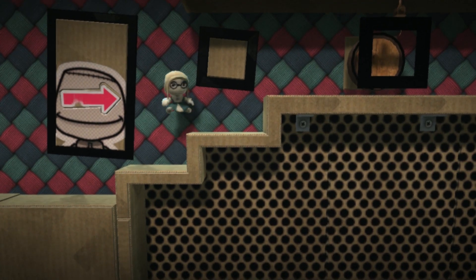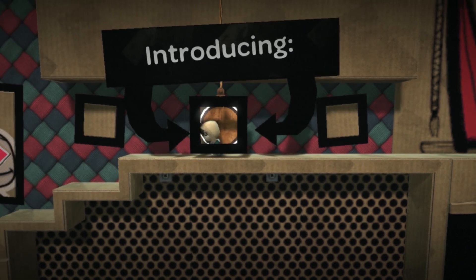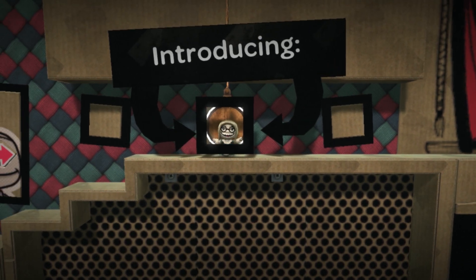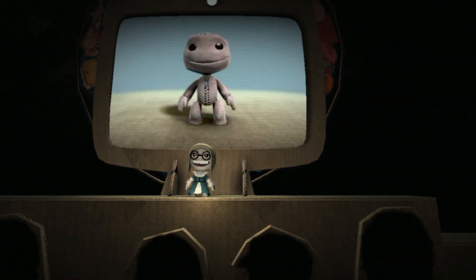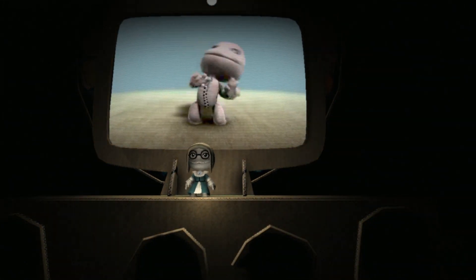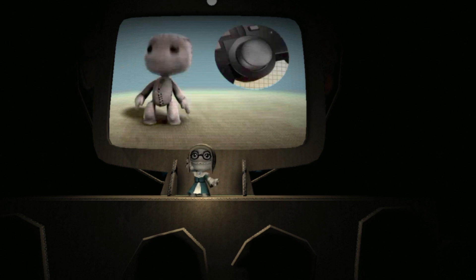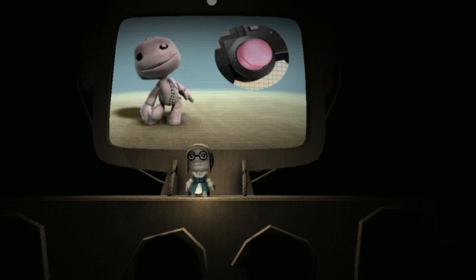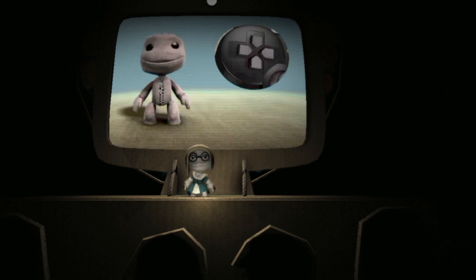Use the left stick to select something that says... OK, it's time to shake things up a bit. If you tilt the wireless controller you're holding, you can animate yourself. Press the left stick to alternate between moving your head and your pelvis. You can change your sack person's expressions, too, using the directional buttons.